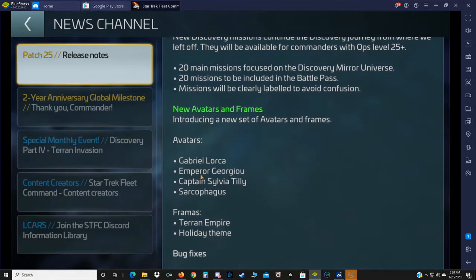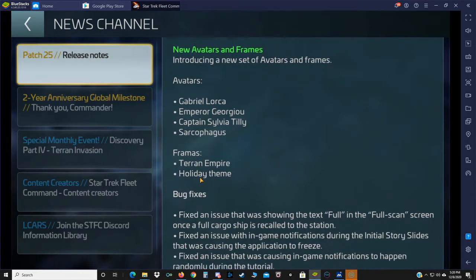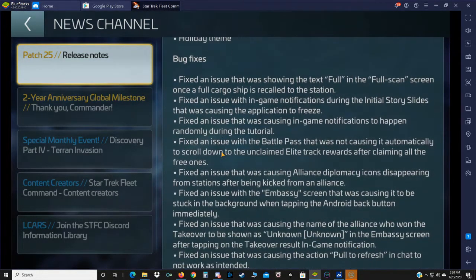New avatars and frames include Gabriel, Empress Georgio, Captain Tilly, and of course the Sarcophagus. There's going to be a Terran Empire frame and a Holiday frame. Bug fixes: fixed a few issues here and there.